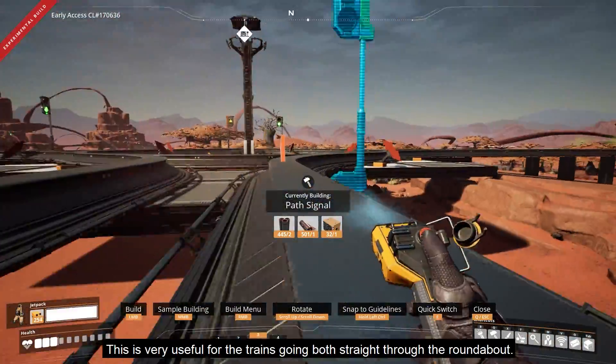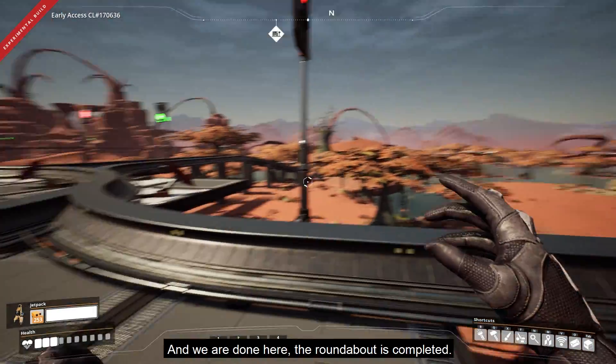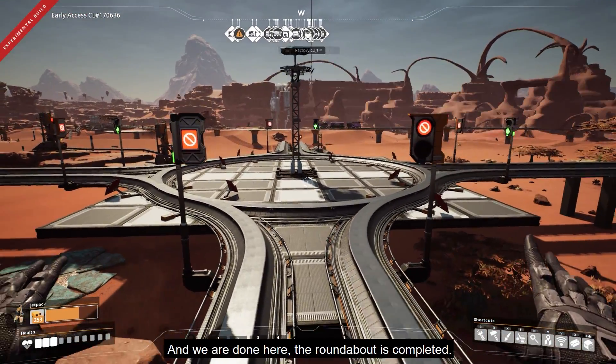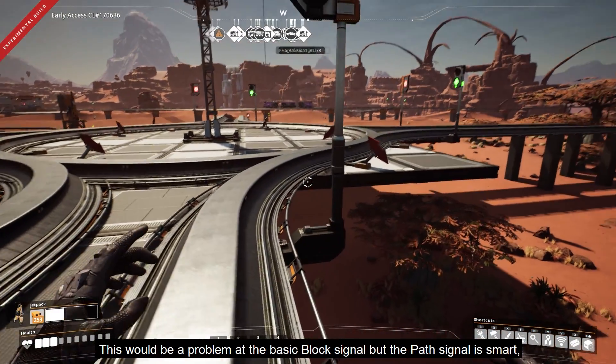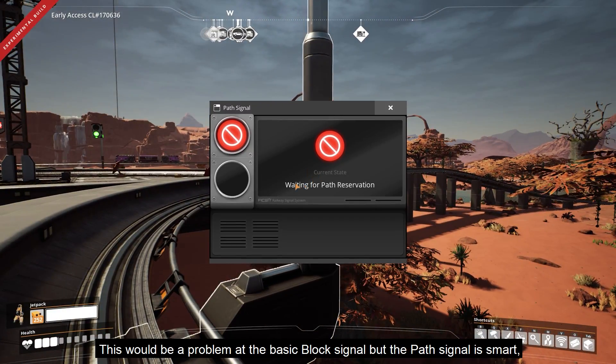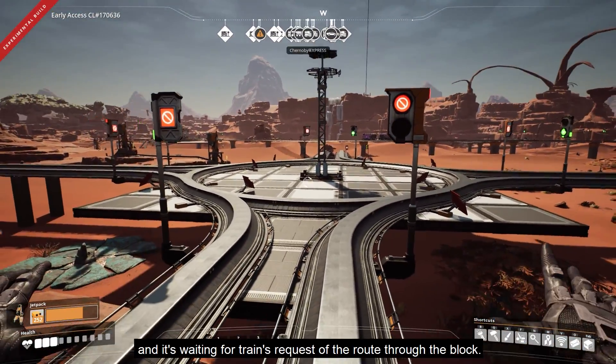This is very useful for trains going straight through the roundabout, and we are done here — the roundabout is completed. As you can see, there is a red light on the path signal. This would be a problem with a basic block signal, but the path signal is smart and it's waiting for the train's request of the route through the block.